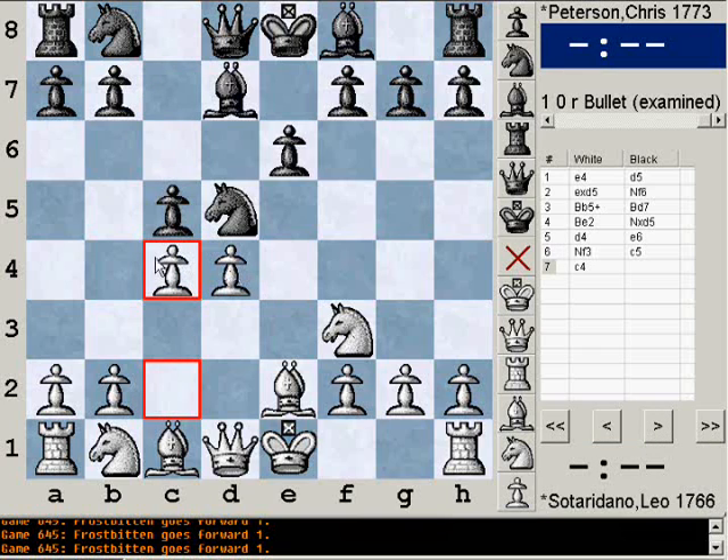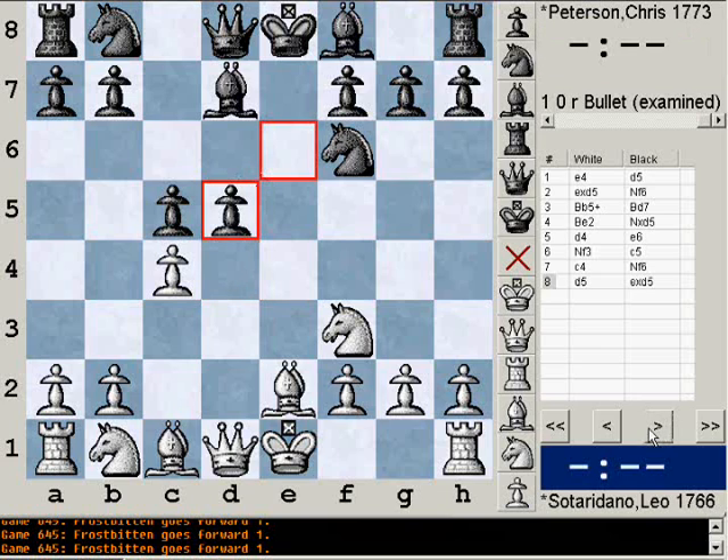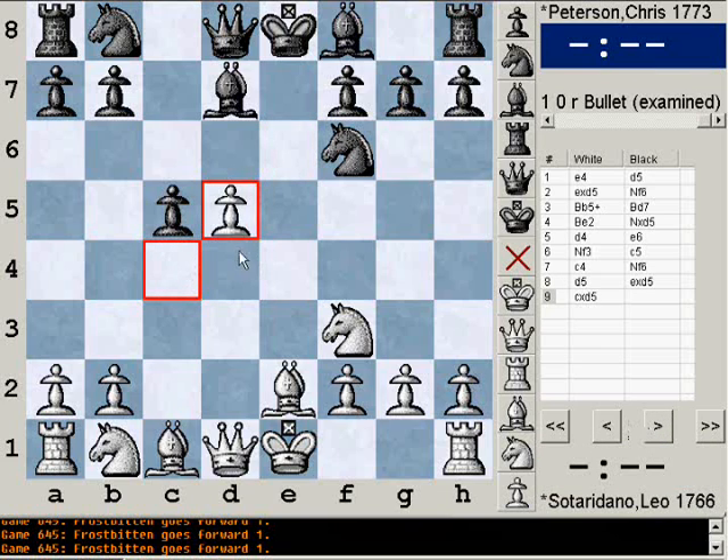After pawn to c4, he is attacking my knight and he's going to push d5, which kind of closes it up just a little bit — it'll be an interesting dynamic. After d5, pawn takes d5, pawn takes d5, now he has this isolated queen pawn, but it is a passed pawn and it's only three squares from queening. So this could be either a crutch for him, or a very powerful weapon later on.